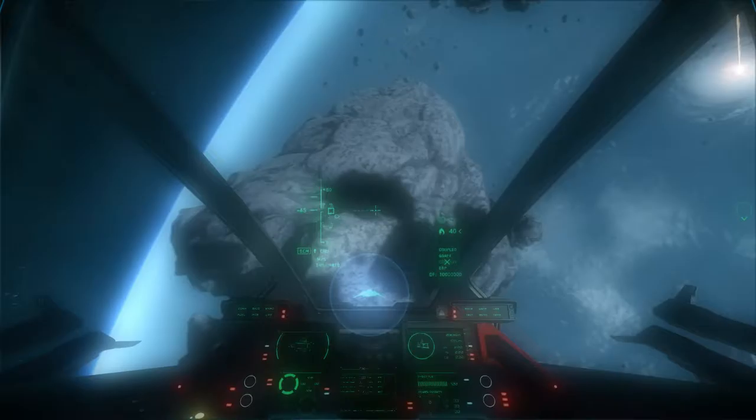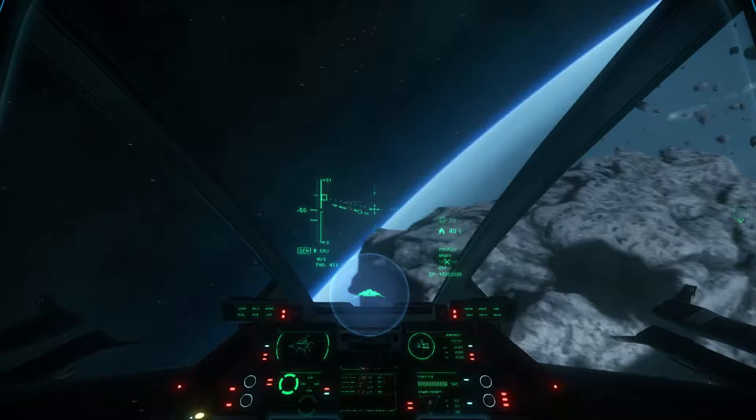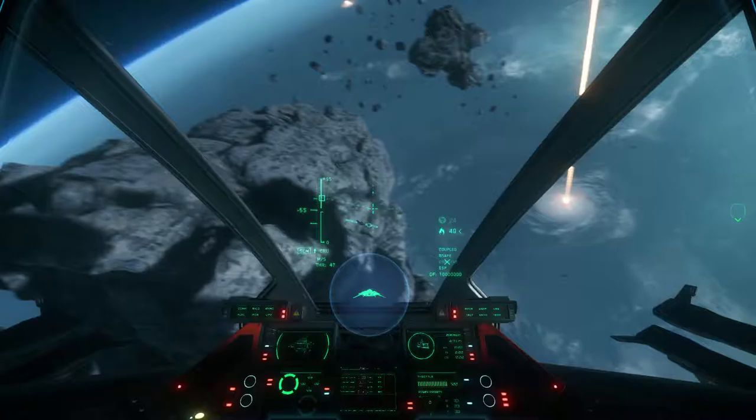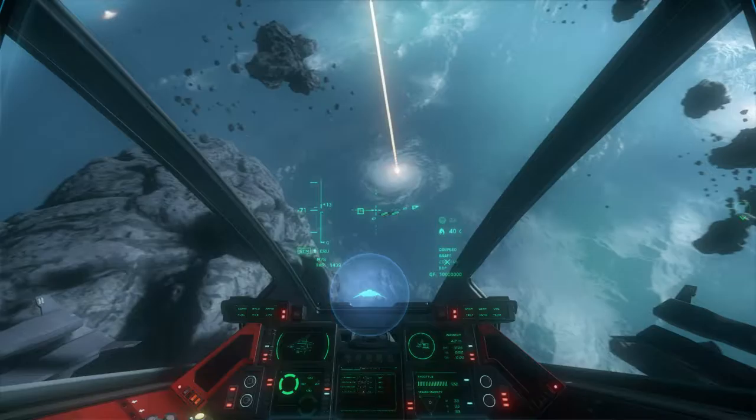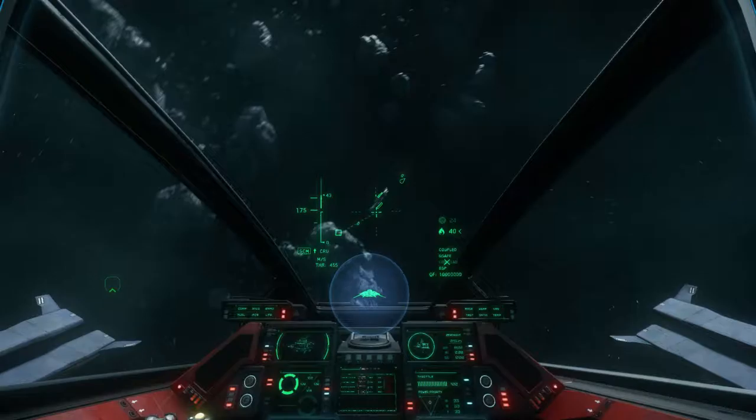Let's go back to the circle strafing situation. Right now you are pitch-turning around me, which is one of the worst things you could possibly do, because you just left a broadside. Usually when you're circle strafing, both people are kind of in line with each other. So right now we're level. You're in a Super Hornet — you always want to be level with pretty much anything smaller and more nimble than you.